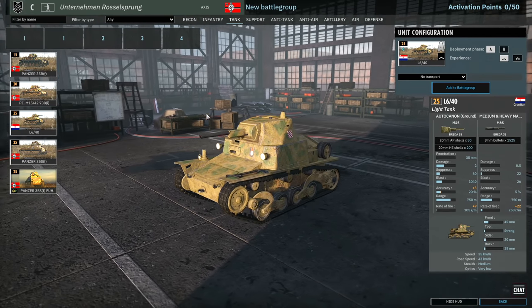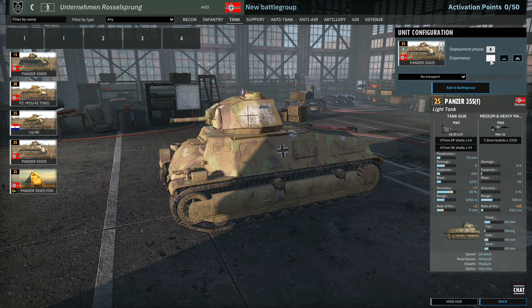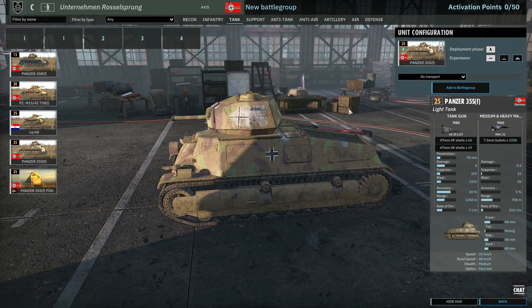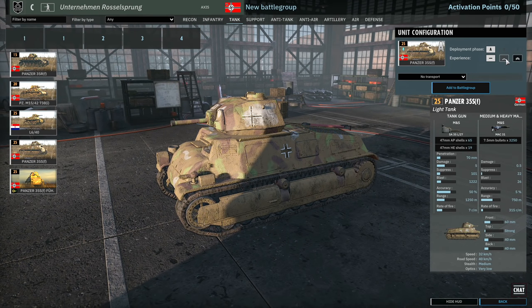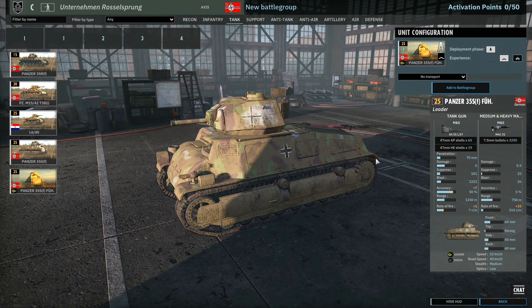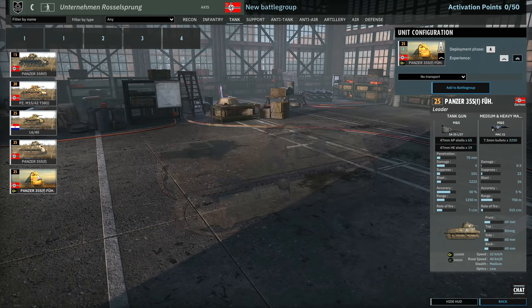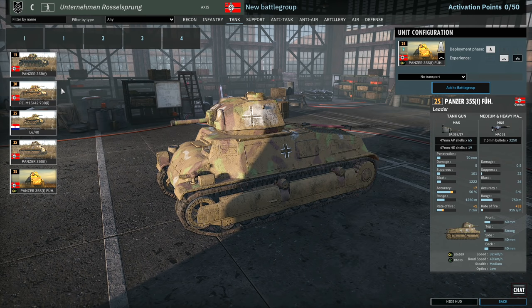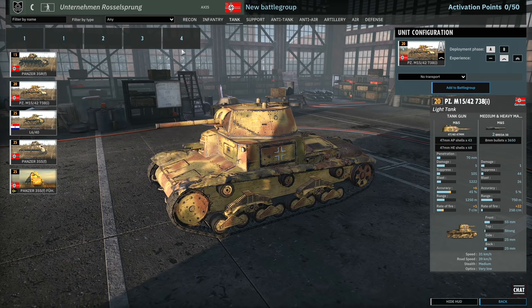You can get a Croatian L6 with the 20mm — pretty cool, six available in A and 12 available in B. There's the good old S35 available — you actually get eight of these in Phase A, which is not too bad, plus the leader variant with two available. The tanks are definitely lacklustre: maximum penetration is 70mm, which is terrible in this game. But nice infantry support tanks at least.